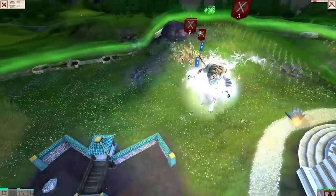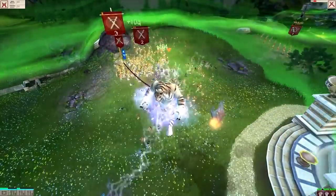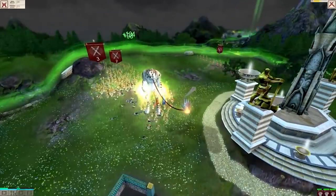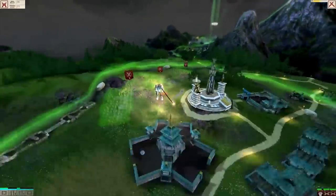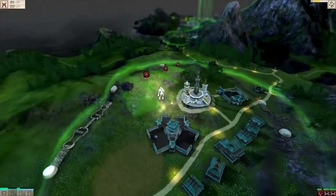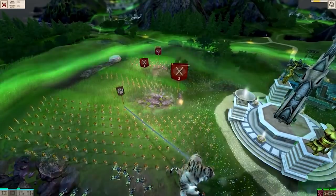In the god game Black and White 2, players playing after 10 PM have a chance to hear their own name whispered to them. The game has a list of recorded common names, checks the user's Windows username to see if any match, and if so, will occasionally play the whisper clip of the user's name.